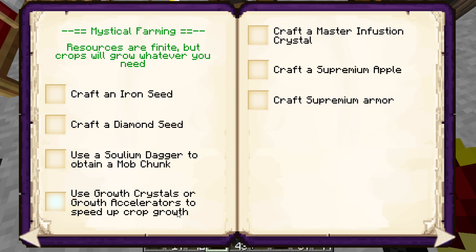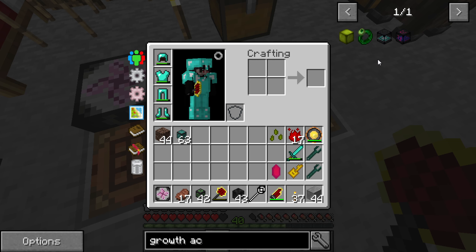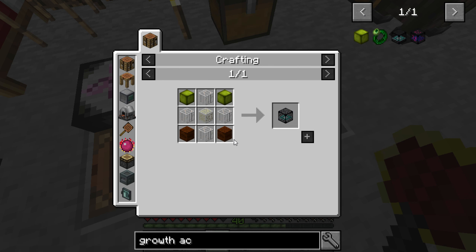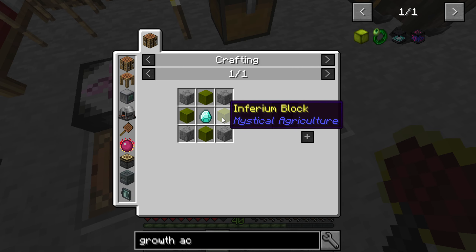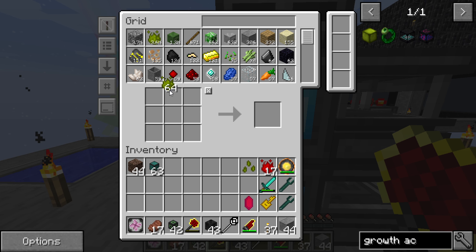Let's check the quests. Growth accelerators - aren't those from AE? Wait, growth accelerators - oh no, that's from Mystical Agriculture. These other ones are from Tiny Progressions which needs dragon eggs. Wow, that's expensive. I'd rather go with these - they're so much cheaper. I mean yeah they take a lot to craft, it's like two thousand for a stack, but we have two thousand.